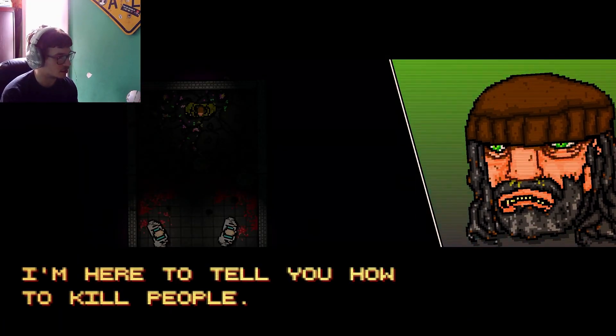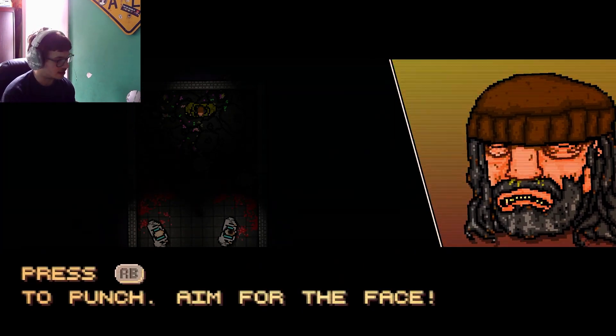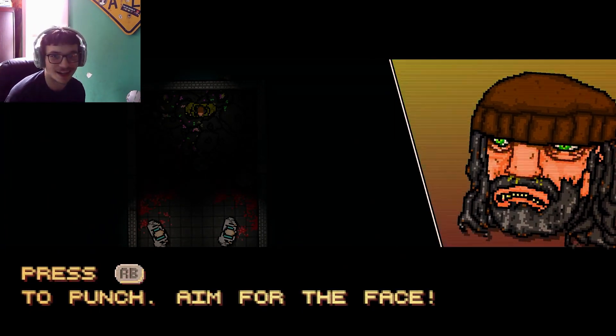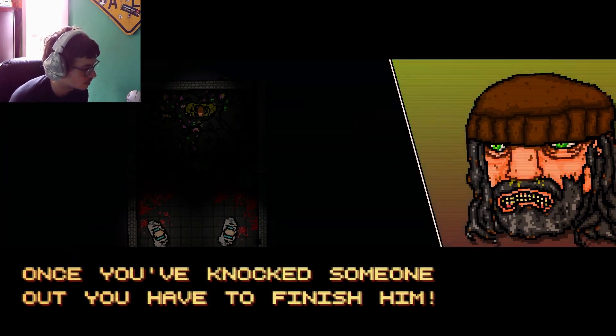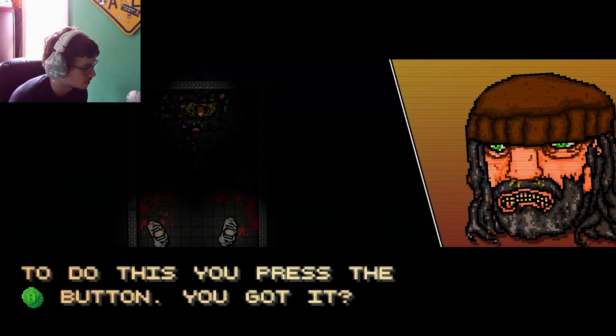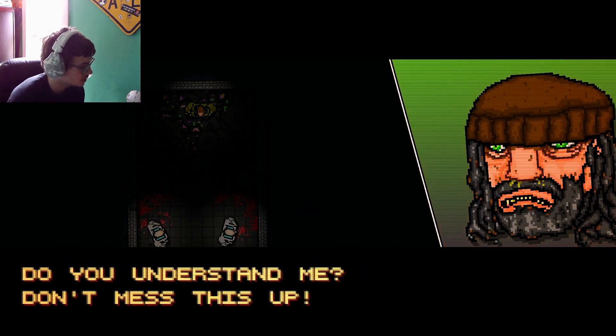I'm here to tell you how to kill people. This game is controlled with the left and right stick. Press RB to punch - it looks like an A on screen but it's RB. Aim for the face. Once you've knocked someone out, you have to finish them. Press A - RB to punch, A to finish. Do you understand me? Don't mess this up.